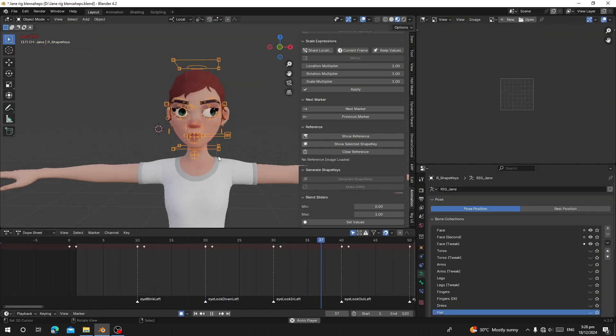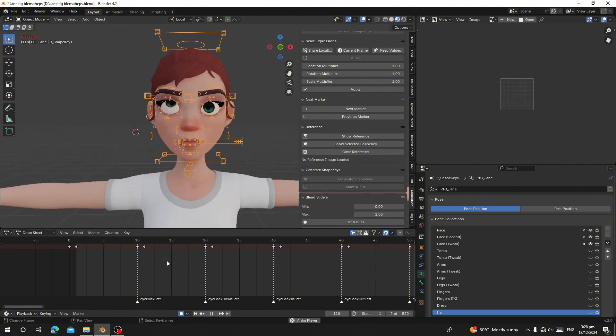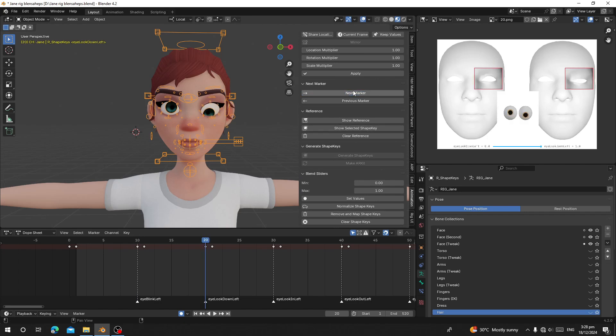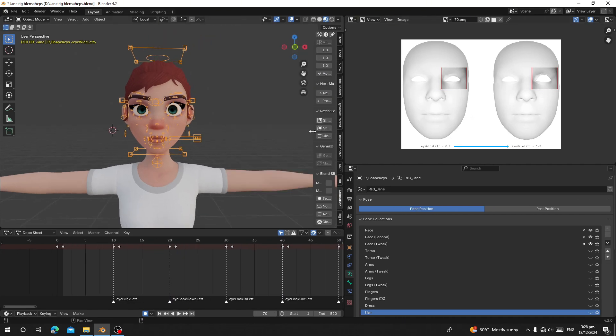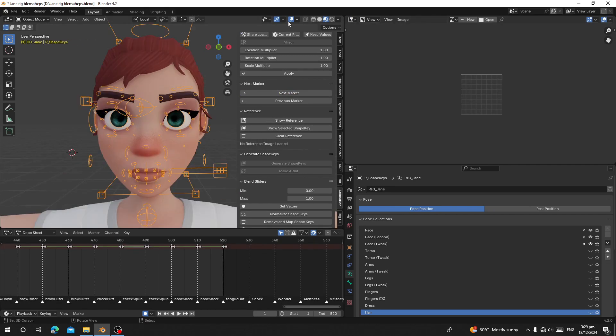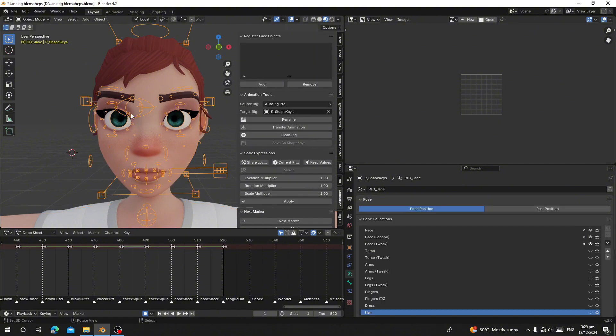Once you are done with the animation for all the blend shapes, this is how it's going to loop. Take a look at the reference and use the Next Marker button to step through all the markers, comparing your poses to the reference images to make sure they match. Click Next Marker and you can check each pose — for example, eye blink. The next thing we're going to do is register the face objects.